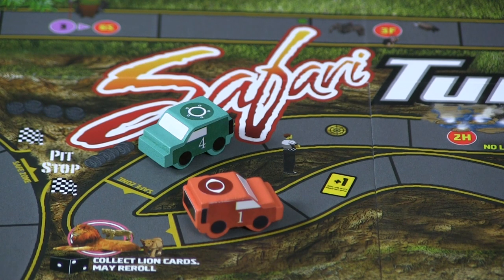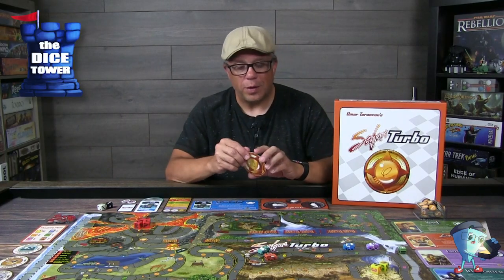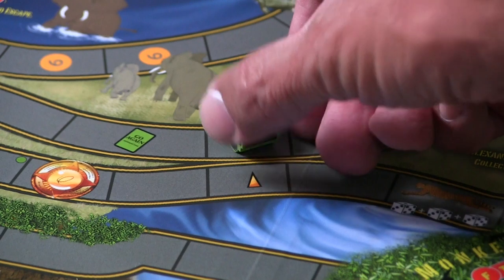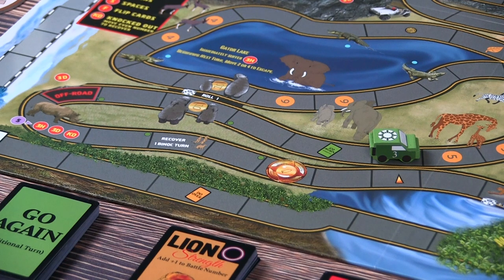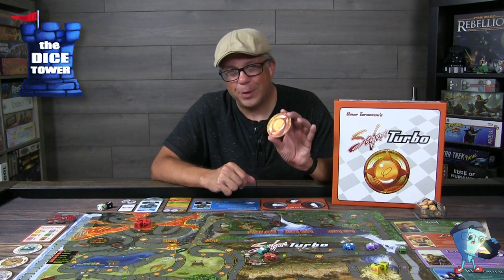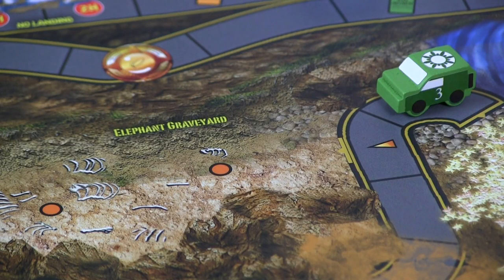Each player has their own color-coded vehicle with the appropriate symbol that matches their character. These will be placed at the start location of the race, and there is a compass. The player that rolls last is going to start with the compass, and the compass will allow you to take shortcuts. You can steal the compass from people if you land on the compass symbol. If you follow one of the shortcuts, you lose the compass, and there'll be a roll-off around the table to see who gets it next. All other players roll the high speed dice, however the compass owner rolls the low speed. It does help you avoid some of those longer areas of the board, but it will change hands quite frequently.